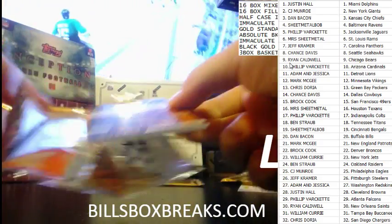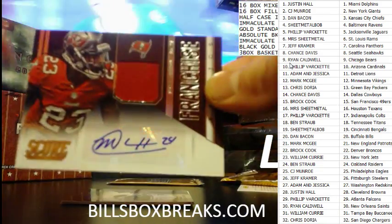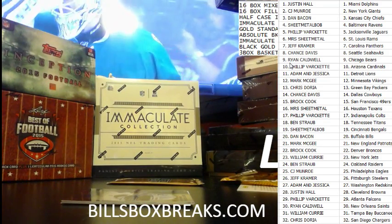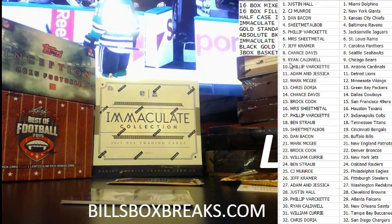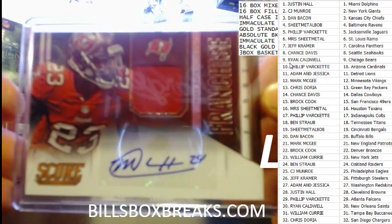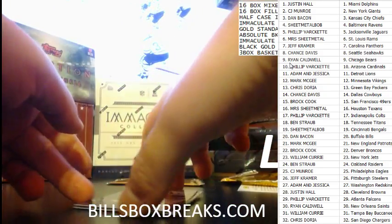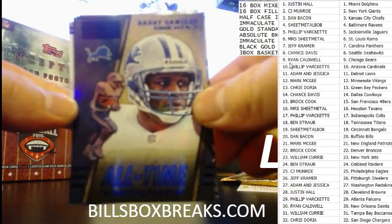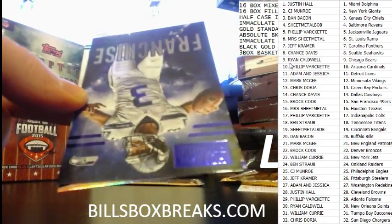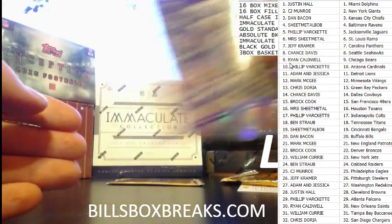We got our Relic Auto plus our inserts in this pack. Our Relic Auto going to the Buccaneers — got a nice Relic Auto, Mark Barron. And our inserts: got Barry Sanders, Brothers in Arms — the Seahawks. It's just a Seahawk kind of box. Franchise for the Seahawks, Russell Wilson. And Brothers in Arms — the Ravens.